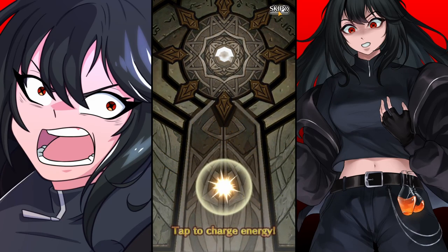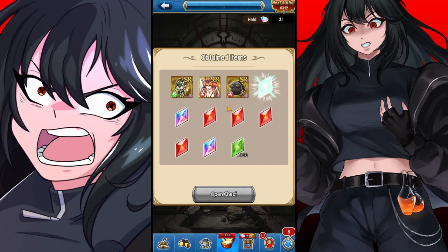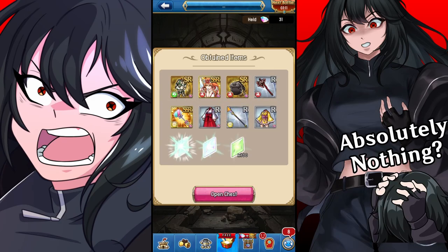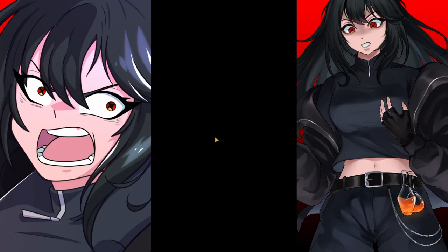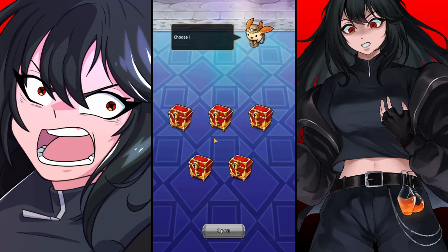I'm curious if I'm able to get any one of these at all. Let's see what we're going to get - nothing, absolutely nothing. I want to get something from that because I think you can get stuff from that. We get a couple chests to pick from - we got one, two, three, four, and five.